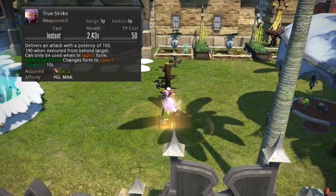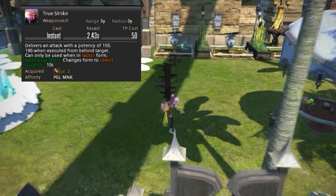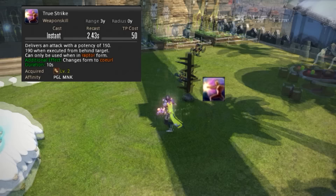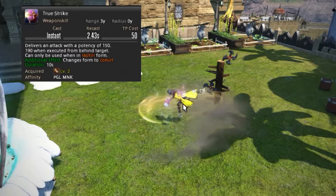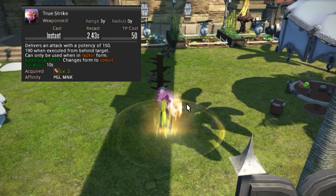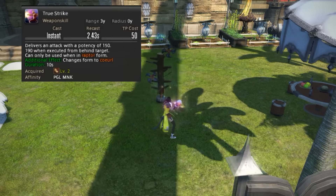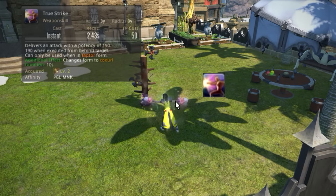Next we have True Strike. Don't ever prioritize True Strike over letting the Twin Snakes buff wear off. The damage from that one punch is not worth the 10% overall damage you'll lose by letting Twin Snakes fall off.